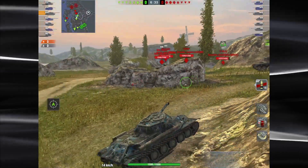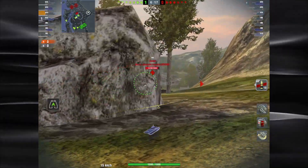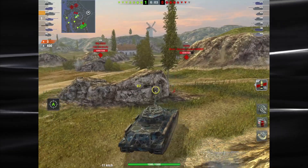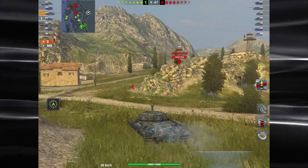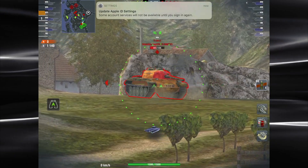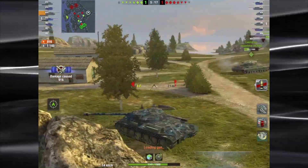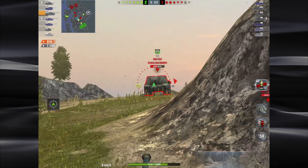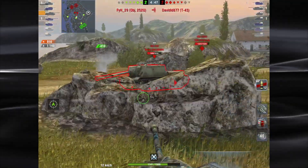BL-13 gun, 122mm doing 420 alpha — that is the highest of the Soviet tanks. It's got the typical accuracy of the Soviet guns. But what I really like about this tank is just the trollish armor that it has. You can see here just from the back all of these angles — really nice sloped turrets on the side and back. It's just one of those tanks where when you face it, it seems like everywhere you look you're seeing red. Pretty mobile for a heavy tank: 35 kilometers per hour. But obviously the accuracy means you want to be up close and personal in this tank.